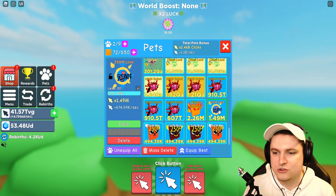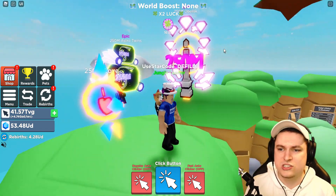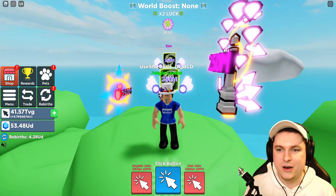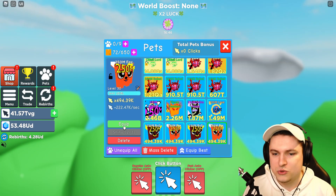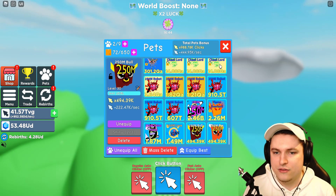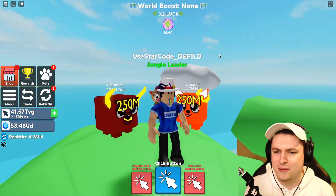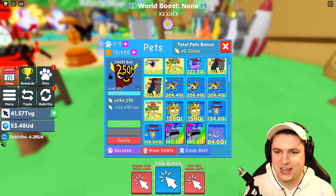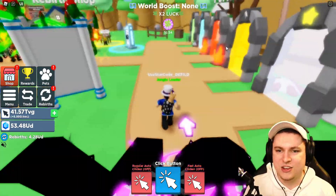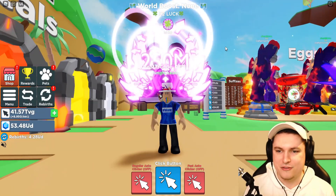Then of course we have the basic boys - the obelisk, the astrotwins, and the love. These ones are still very, very cool, but they have nothing on this secret pet. And of course we have the fox and the bull, the two basic boys - oh, the bull actually has a little crown on him, that's pretty cool. So there we have it, those are all the pets. Let's equip this Holy Temple.